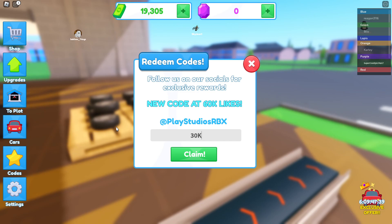The first code we have for you right now is '30k likes' — type it exactly like that: 30k, then likes, and claim it. That gives you 50k cash, which is actually quite good.